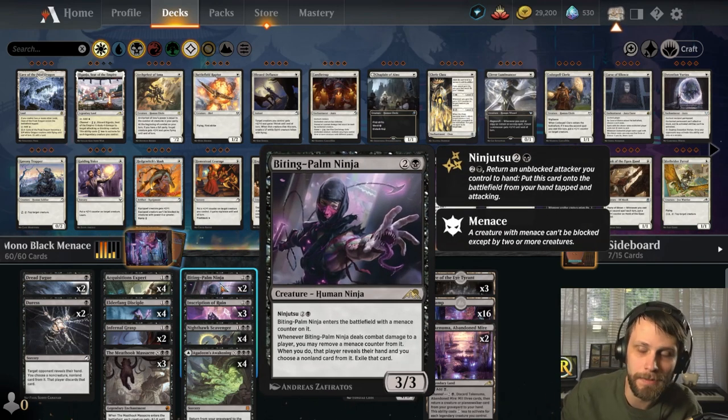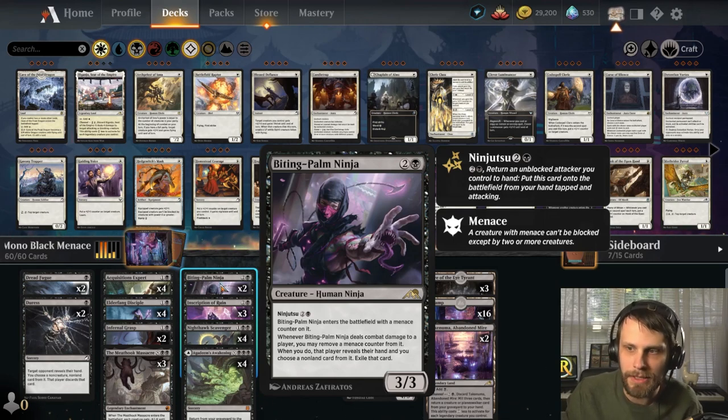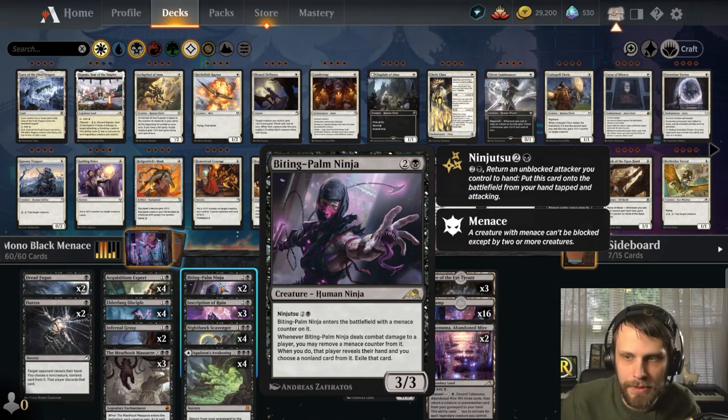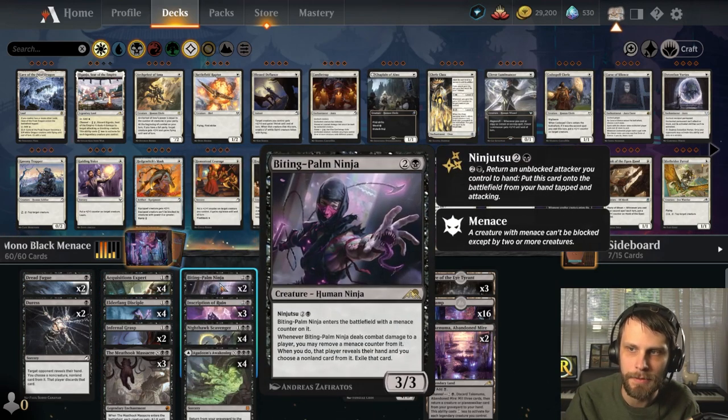One of the new cards from Kamigawa is Biting Palm Ninja — a 3/3 for three, and also has a ninjutsu cost of three. We've actually played with this already. It enters the battlefield with a menace counter on it, and when it deals combat damage to a player, you can remove that counter. When you do, the opponent reveals their hand and you discard a non-land card from it. Definitely an interesting card to try in this list — hopefully we can get an early game attack and swap in this super powerful card.